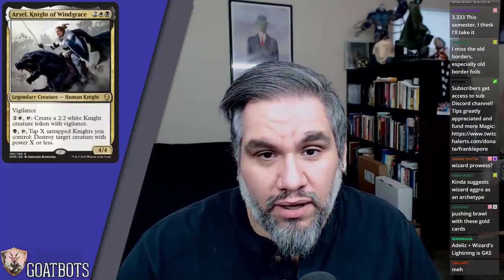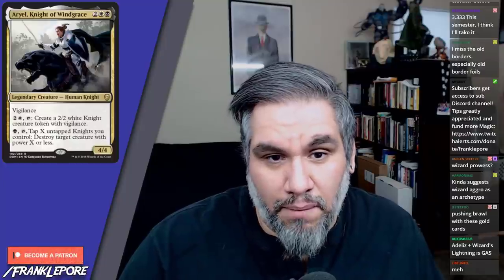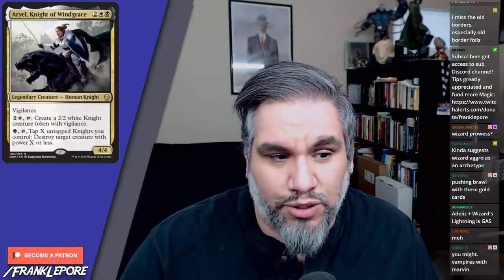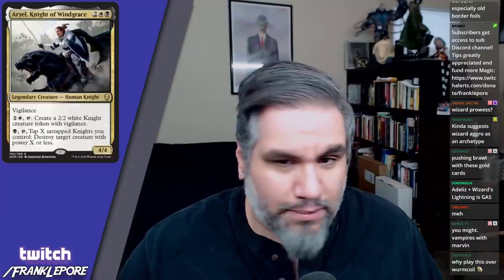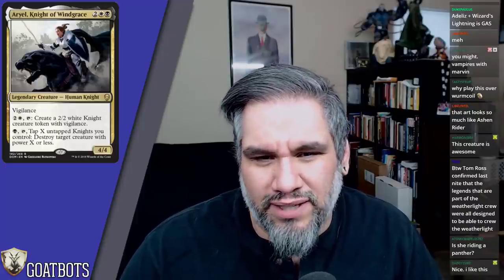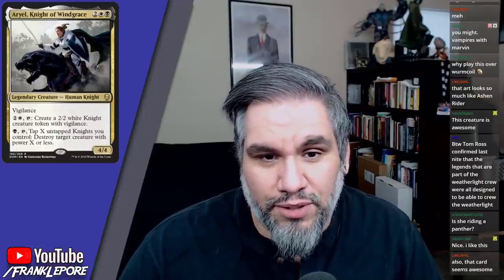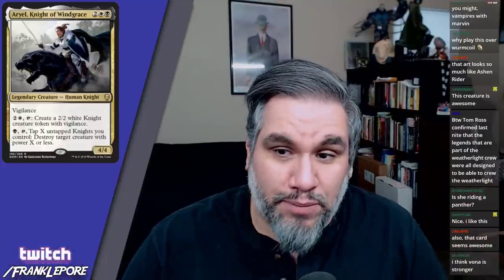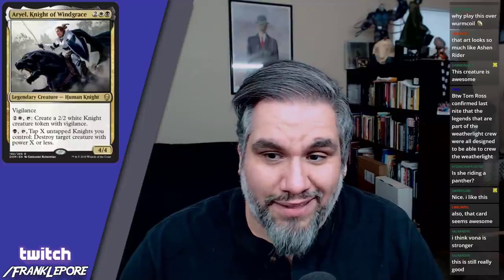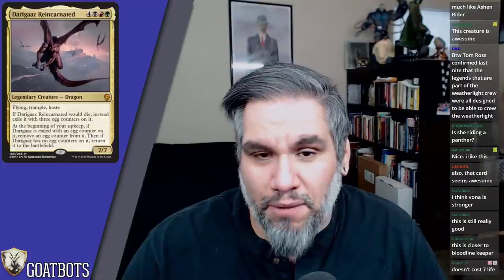Ariel Knight of Wind Grace — 4/4 for four, human knight. Three and a tap creates a 2/2 white knight creature token with vigilance, which seems good. Black and tap, tap X untapped knights you control, destroy target creature with power X or less. Also seems pretty good. This is very similar to Vona, but Vona doesn't see much play. This is a 4/4, it has vigilance so you can attack and still use its abilities. Maybe you just play them both — is there a legendary black-white deck?